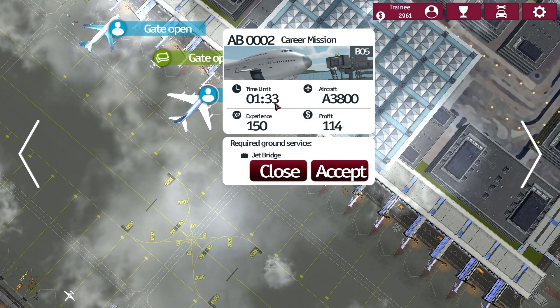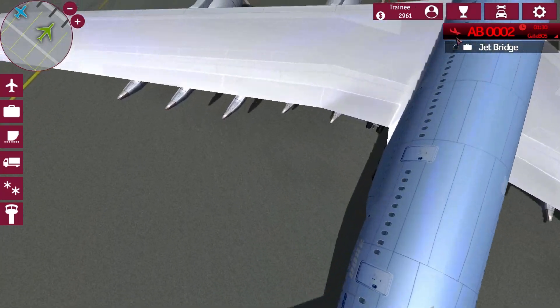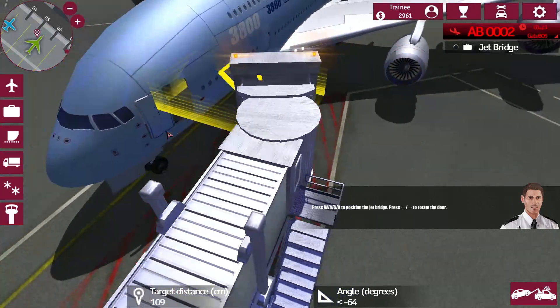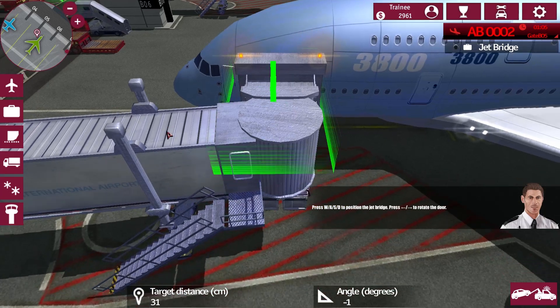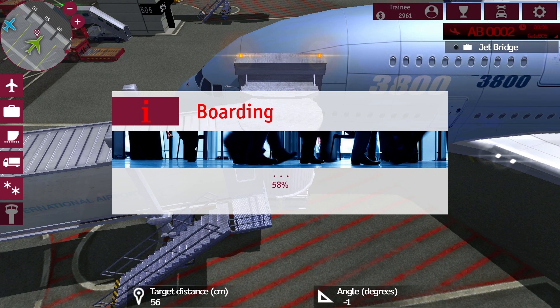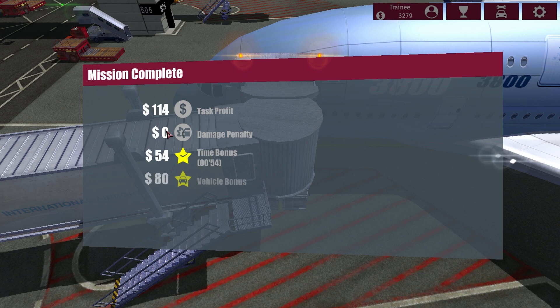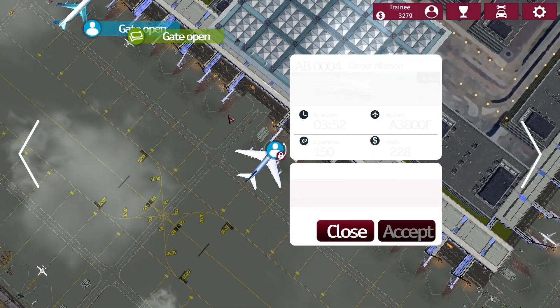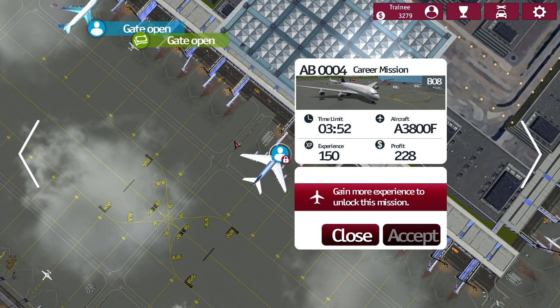Do some career missions — why not. An Airbus A380 — it's called 3800 here but actually it's the A380. No damage — I actually touched the airplane but I don't know what really counts as damage there. Maybe it's not active until a certain level. Gain more experience to unlock this mission.